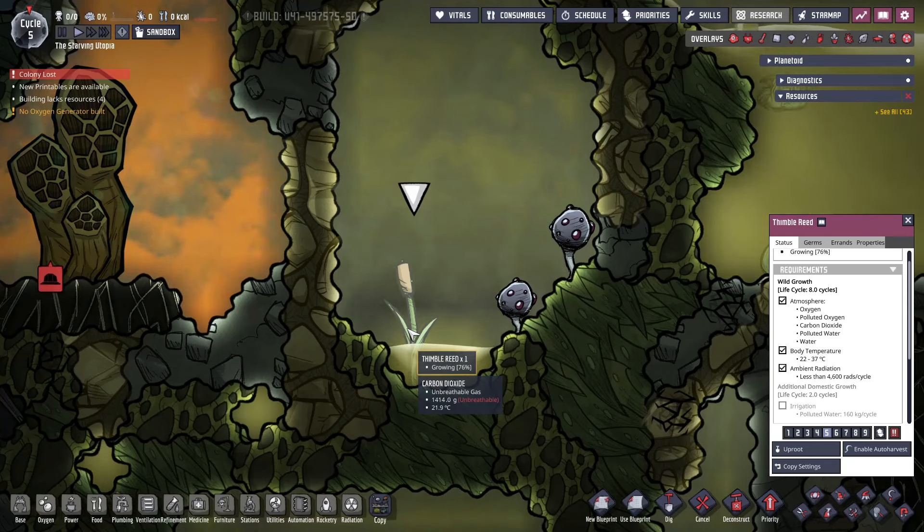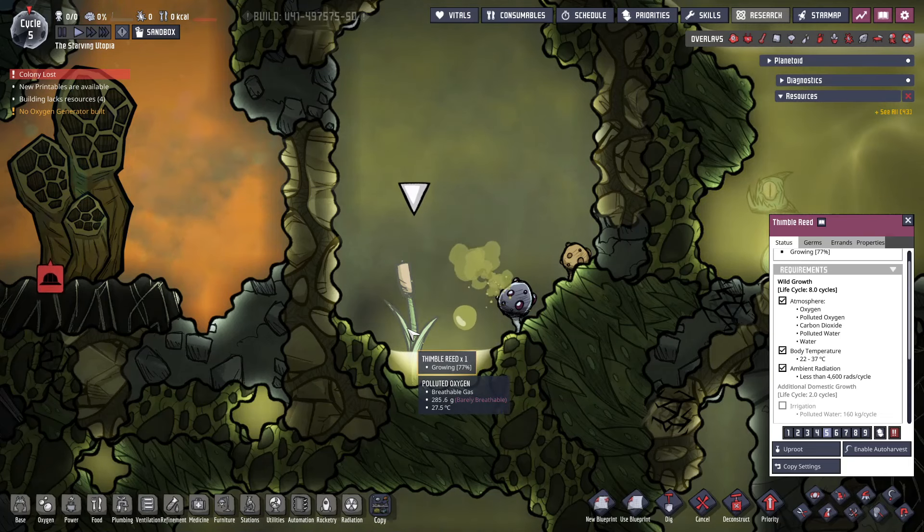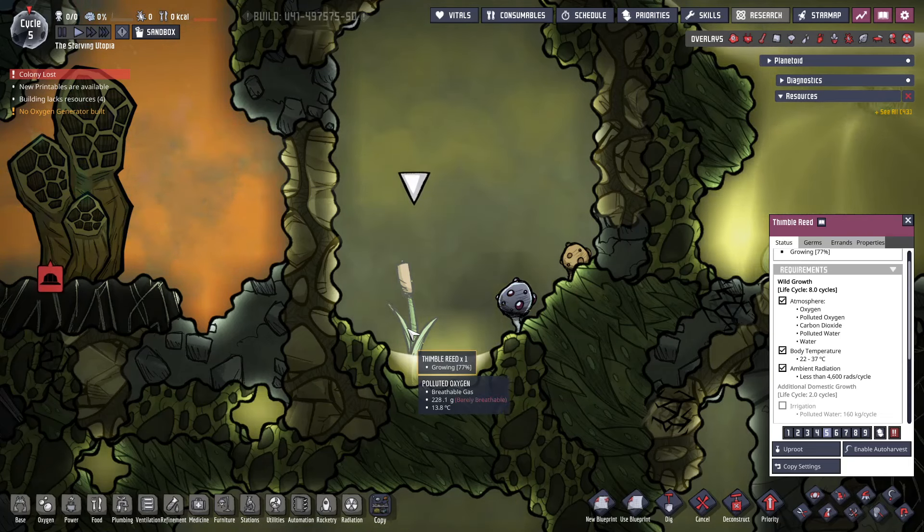Reed fibre has 2 sources: the thimble reed plant, and shearing DRECOs. Wild thimble reed plants are ideal, as they require no resources, and can be freely harvested every 8 cycles. I would therefore recommend leaving these plants intact as you find them on the map. If domesticated, they produce reed fibre every 2 cycles, but consume large amounts of polluted water at 160kg per cycle. This would require large natural reserves, captured geysers, or large amounts of industrial machinery output, which needs to be carefully temperature managed.